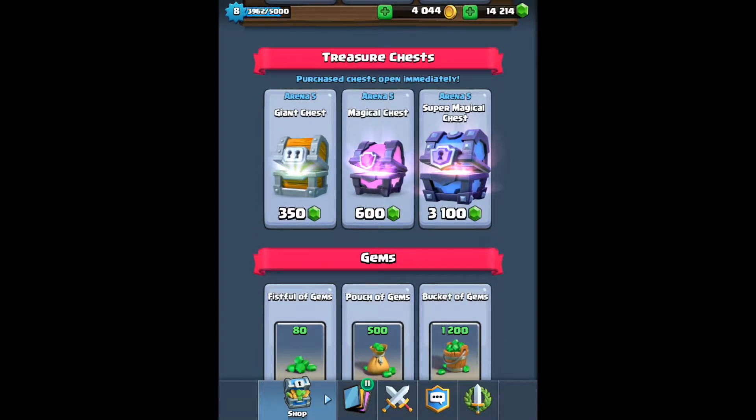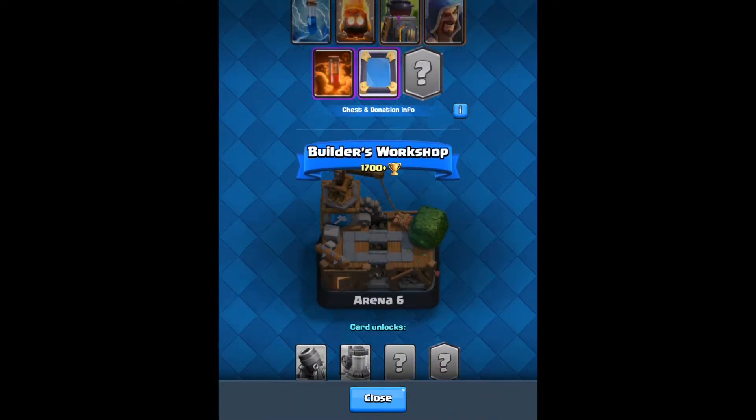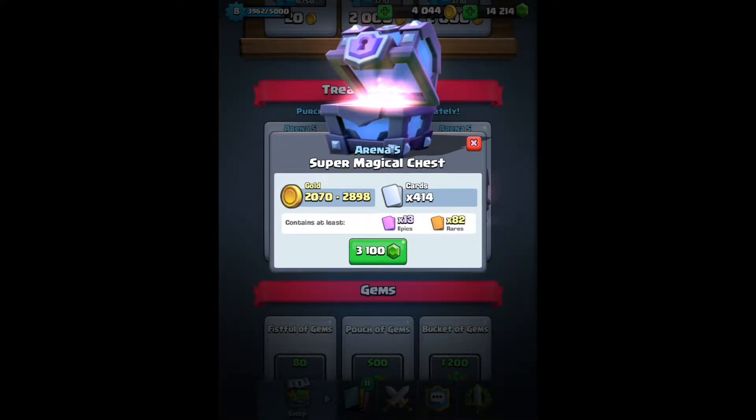Okay let's do this, but I don't want to spend it all. What are you gonna open — the magic or the super magical? Super magical, going for the top dog. I'm just gonna open up one because once I'm on Builder's Base, then I could get other stuff, but I just gotta be able to upgrade my cards.